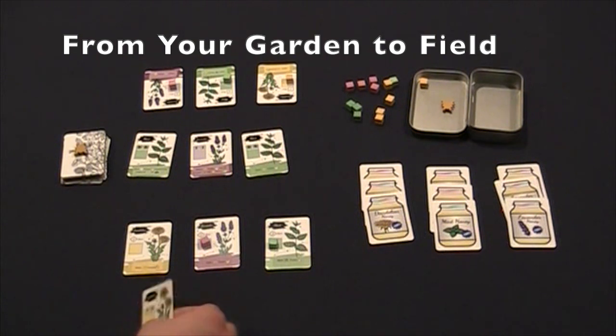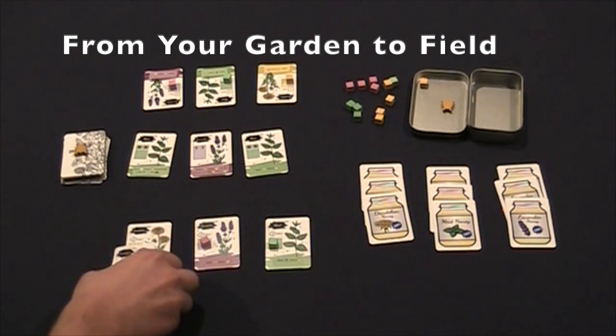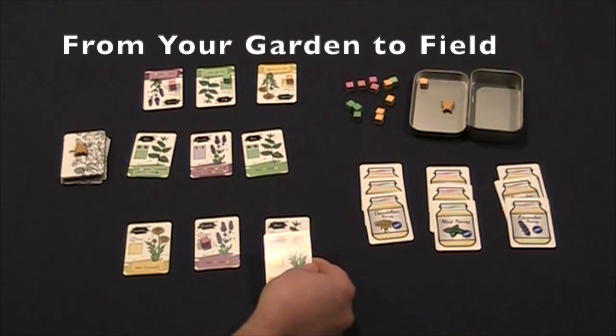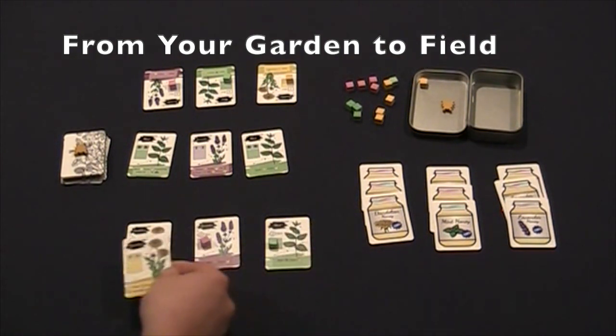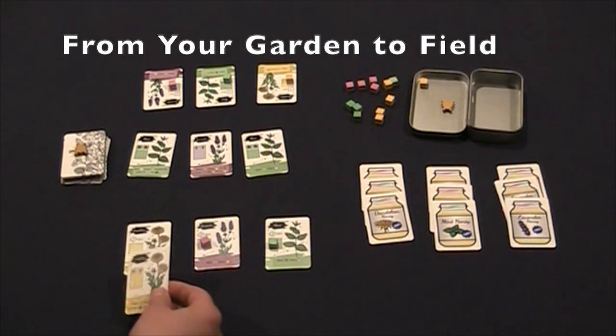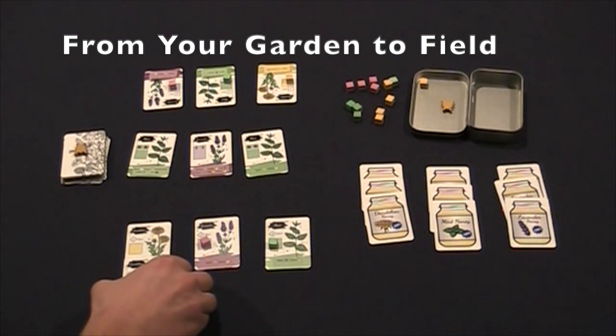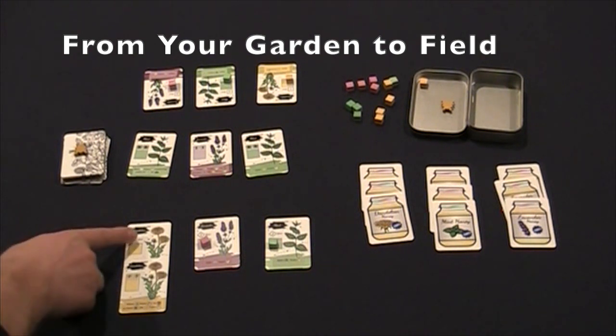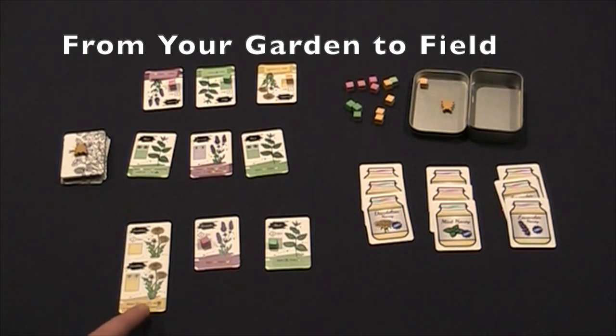Whenever planting a new flower into your garden, it goes row by row, column by column, left to right. The max is already three columns, so the very first flower I plant is going to go in the first column. When you add it to a column, you cover up the previous text on the flower above it. That makes the new column action the flower I just planted. Whether a bee lands on either flower, it's the same action.